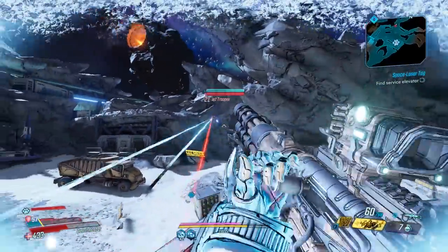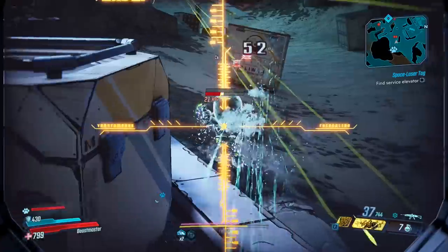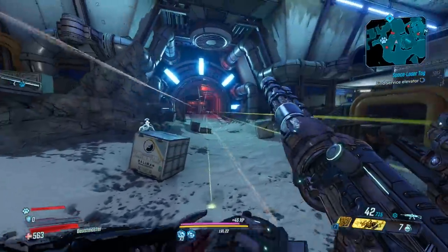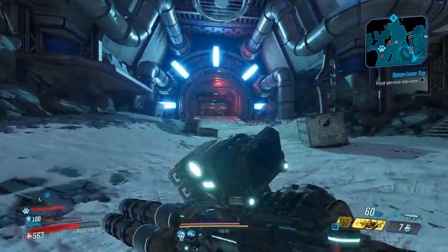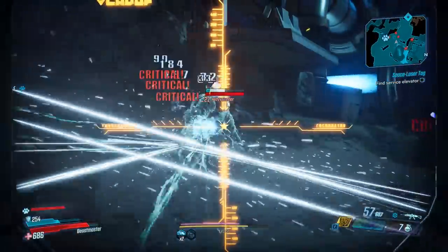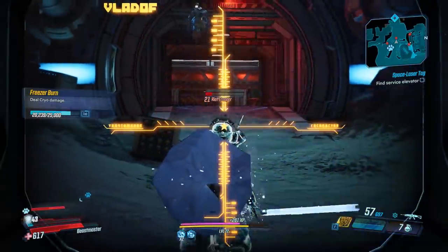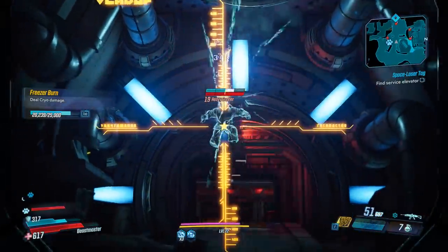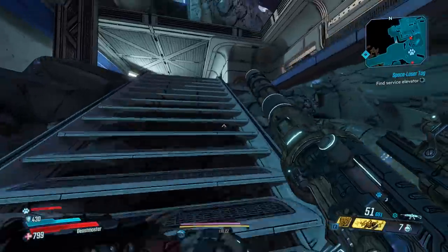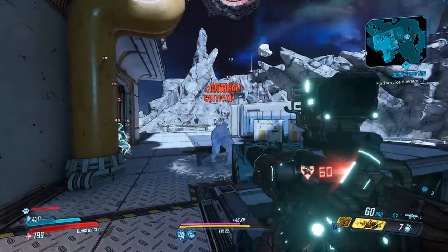So it is a skill-based gun. My goodness. Even if you don't hit crits, they're still melting. Hip fire is not too bad. I pretty much killed that guy without aiming at him. This thing is insane. Check this out — we're at 60 mag, right? You go up on a crit, and we're still at 60 mag.